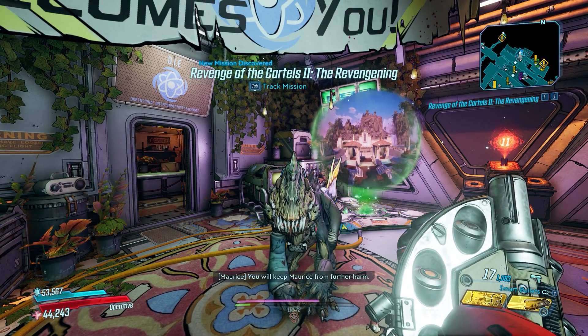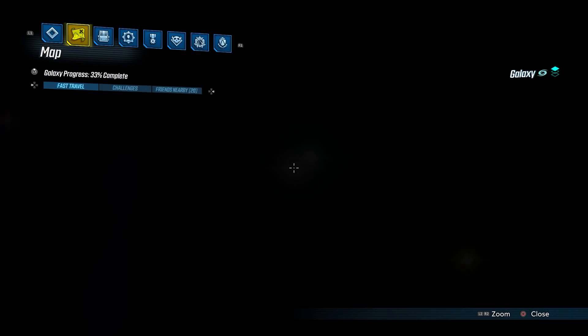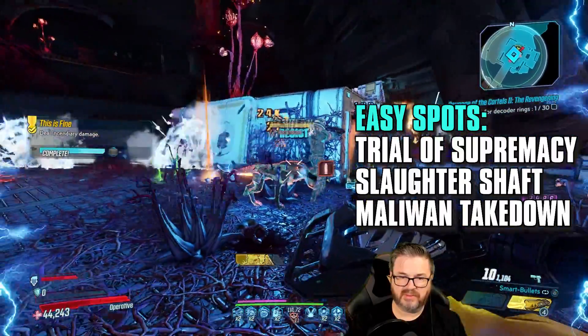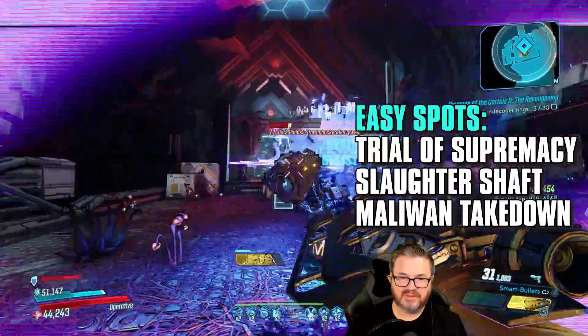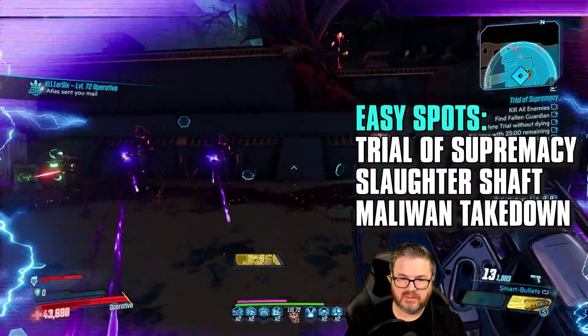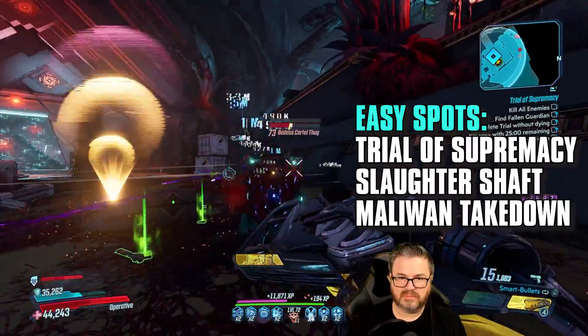You can use those rings to open up the gate to get into Villa Ultraviolet. There are a couple of quick and easy spots to collect the rings needed to access Villa Ultraviolet and take on Joey the cartel leader. One of the fastest ways to get rings is to go to the slaughter maps — those are very fast and easy. I also like the Trial of Supremacy, that one is really good, and also the Maliwan Takedown. Those are my favorite spots to get the rings quickly and easily.